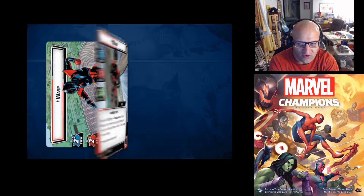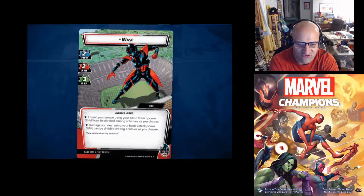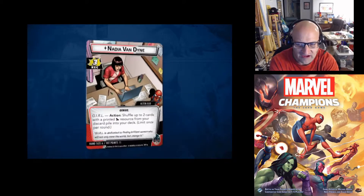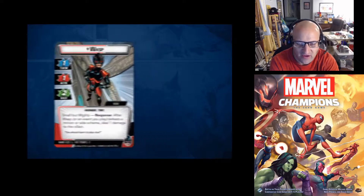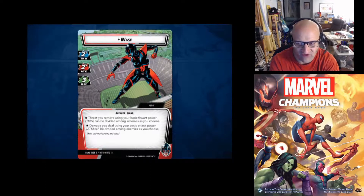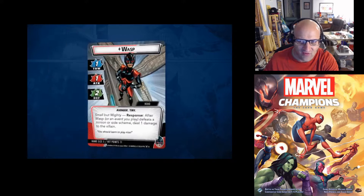She's going to work in the exact same way that Ant-Man does. I imagine there will be cards that say 'when she changes forms, do this or that.' Ant-Man has things like his Helmet that trigger additional effects when he transforms. I would imagine the Wasp is going to have something similar.